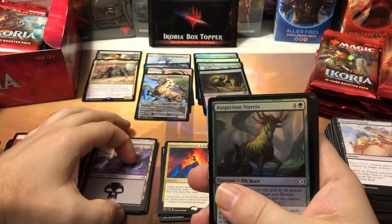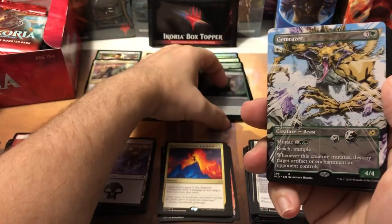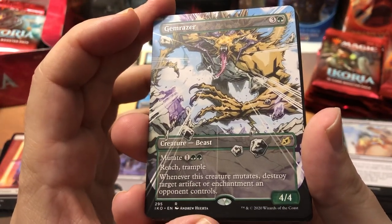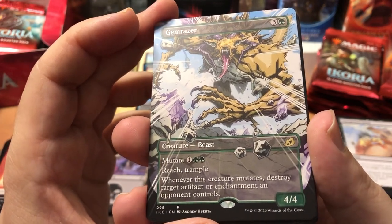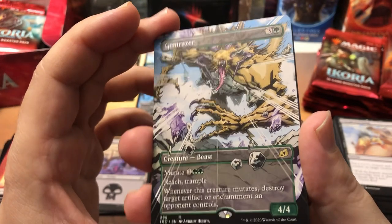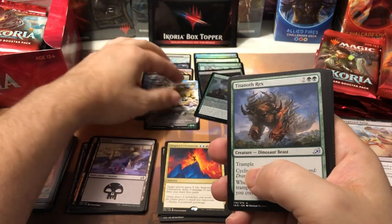Two variants of a card is plenty — six or seven variants like they got in this set is kind of ridiculous, especially when they've got different names. We got a foil Sterics — that's nice, that foil might actually be worth a buck and a half down the road. Then we got the Gemrazer extended art — I was hoping to get one of these. He's really cool — reach and trample, mutate for only three in green where you've got tons of ramp. Whenever this creature mutates, destroy target artifact or enchantment an opponent controls.